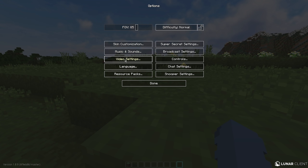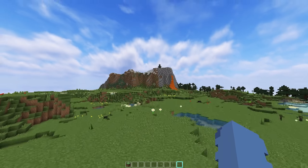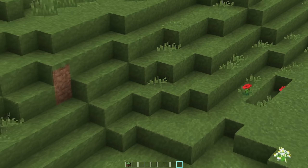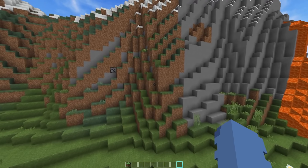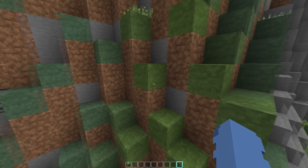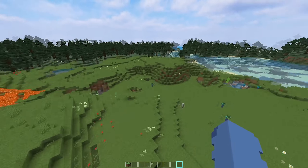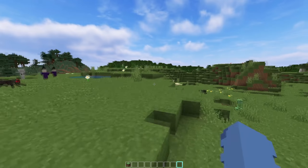The next feature is Better Grass, which makes the grass texture cover the sides of blocks entirely. Go to Quality again and activate the 'Better Grass' option. I set it to Fast — if you set it to Fancy, it detects more precisely when to show full grass versus the default texture, but I'm not a fan of that, it gives some weird results. On Fast it's always the same, so it's less jarring. On large plains it's less weird, and I really like it.